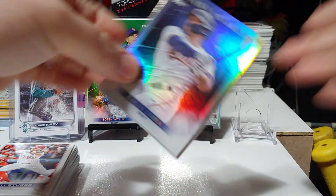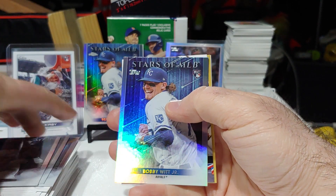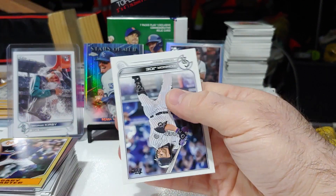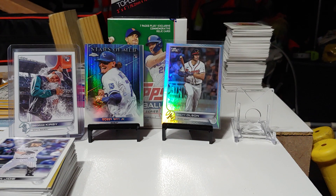And then for the rest, Stars of the MLB — we got Carlos Correa, Chapman, Brandon Crawford, and another Bobby Witt. Paragon of the Postseason: David Ortiz, Gary Carter. Nice hanger there, guys. Hope you liked the vid. Please like and subscribe. Talk to you next time. Junk Wax Attacks, out. Bye-bye.